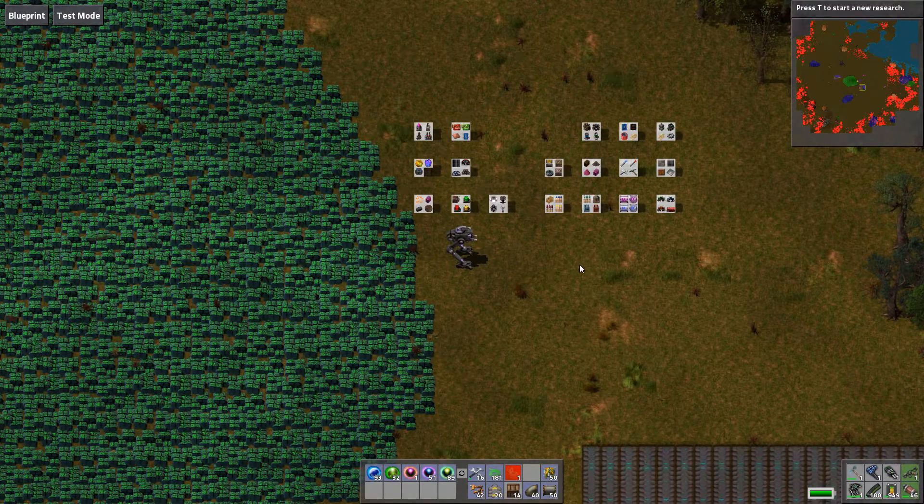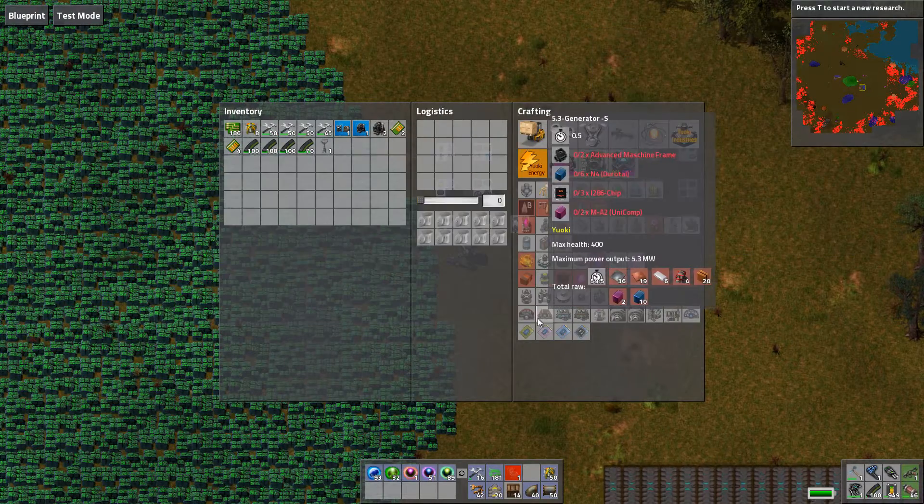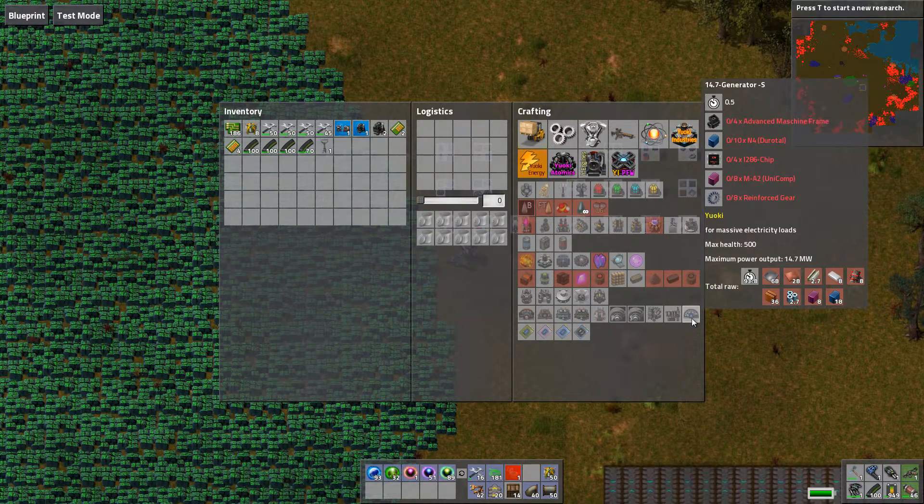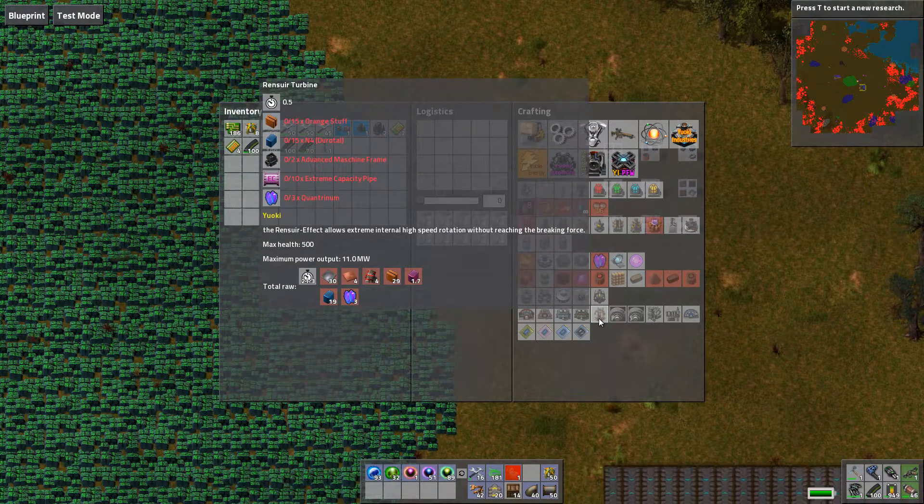So let's talk about the generators. I won't go over how to make the generators — you can just look at the formulas themselves. Some of them are quite involved. Actually, I'll just talk about one. This is Renziware. The Renziware turbine is a very high-end turbine. If you just look at the material required, it takes three quantrinum, extreme capacity pipes, advanced machine frames, Durotol, as well as some orange stuff. The orange stuff and Durotol are something you can create relatively early during your research in Factorio.